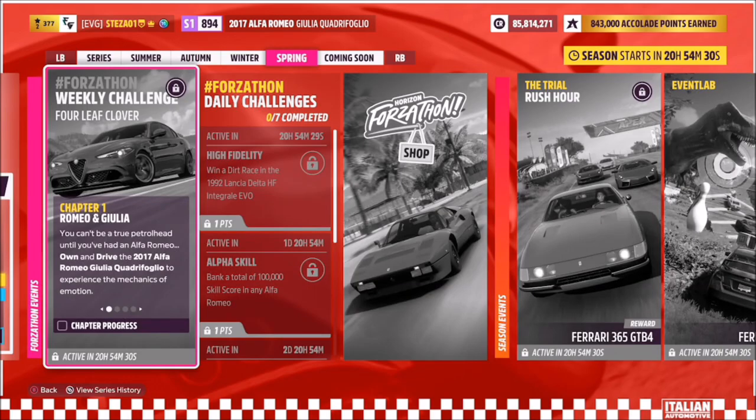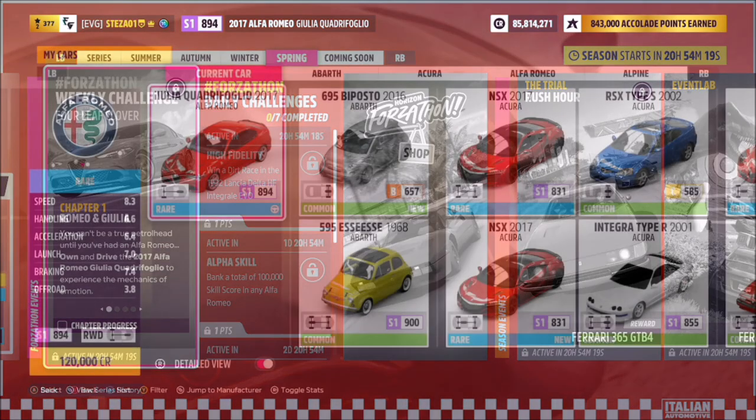Hello and welcome back to the channel. This week's Forzathon guide is called Four Leaf Clover, which wants you to own and drive the 2017 Alfa Romeo Giulietta Quadrifoglio. Without further ado, let's get stuck in and take a look at the car.